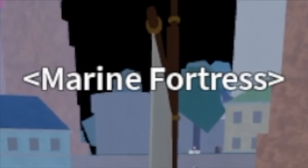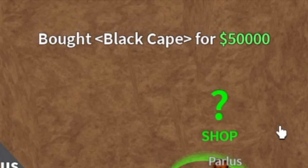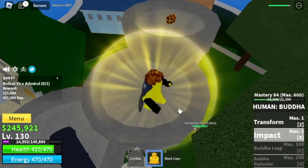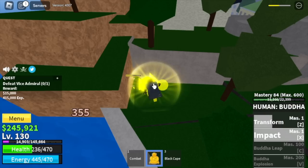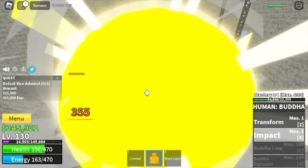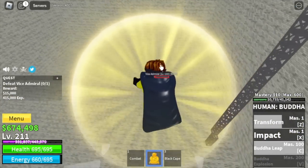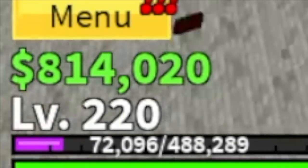Target level here is 130. Next island is the marine fortress. Make sure to buy the black cape located on one of the towers for 50,000. At level 130, you can start defeating the vice admiral. Our mastery is at 84, so there is a high chance we will reach mastery 100 here and unlock the Buddha leap. The first time I fought the vice admiral, it took me only 12 X skills to defeat him — maybe because we have the black cape. We've unlocked the Buddha leap! Finally, we have two skills to damage an enemy. I hope that our grinding will be faster.